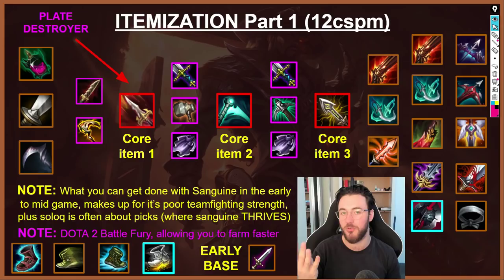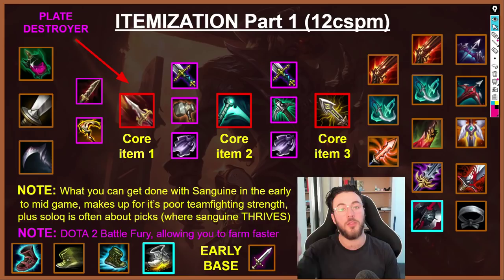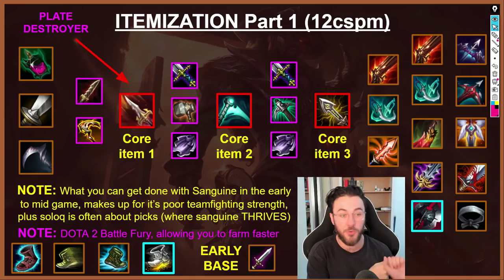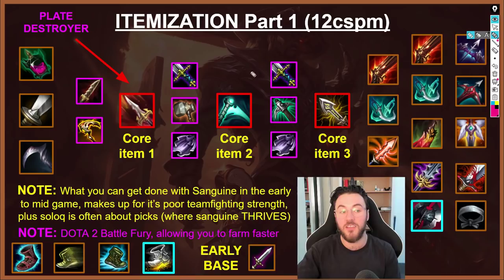Now for the itemization section. There are four main build paths you need to understand with Lucian mid lane. Each has unique strengths and weaknesses covering different parts of Lucian's kit. The first is the Sanguine Blade build path — the best PVE build path that allows you to reach 12 CS per minute. You can't hit 12 CS per minute with any other build path, because Sanguine Blade gives you attack speed, lifesteal, and a decent amount of AD, which allows you to farm camps better than anything else.